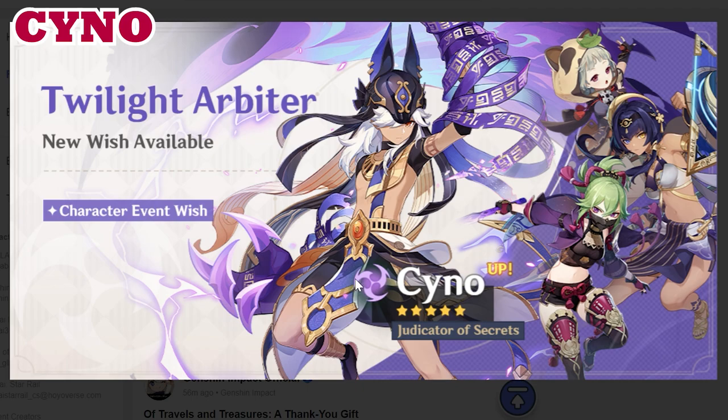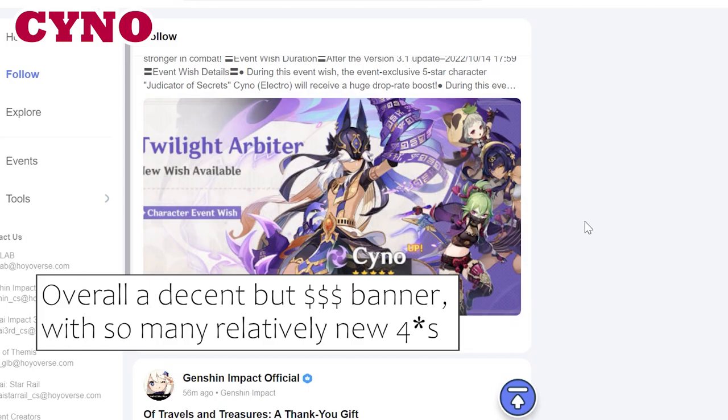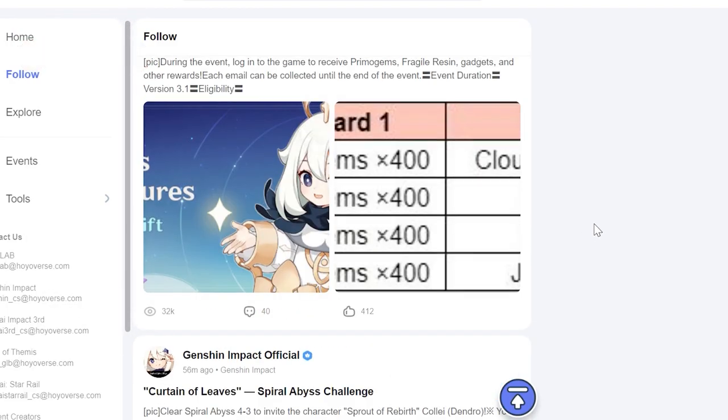As for the main man Cyno himself, he looks like a very insane unit that is going to take up a lot of field time and skills as an EM and aggravate type of character. I've already done longer videos on whether you should pull and discussing more theoretical questions on him. I'll link those in the video card above, but before concluding on how strong he actually is, I need to see the numbers and we'll update all of you by the end of this week.